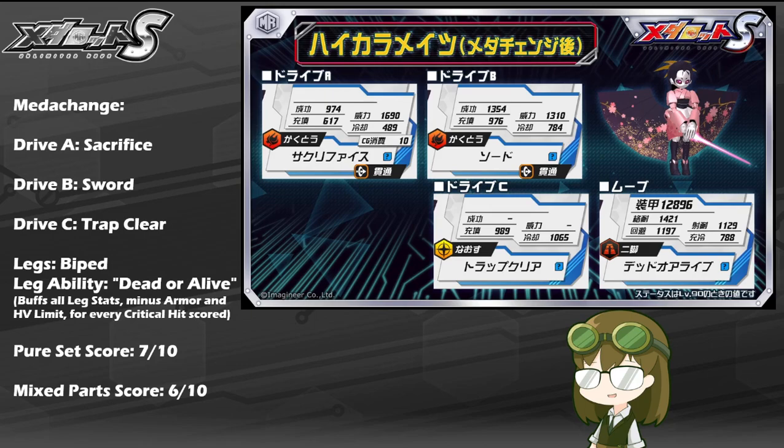As mixed parts, I have to rate her lower at 6 out of 10, because with any other meta change capable bot you miss out on a lot of what makes Hikara Mate useful — her basic sword or last ditch Sacrifice. In her regular mode her kit is lower tier: trap clear is very niche at best, repair is okay but not great, and gatling isn't a super consistent damage source. If you're going to pull for Hikara Mate, she is absolutely someone you want to use as a pure set more than a mixed one — more so than most other meta change bots, this one is essentially a requirement.